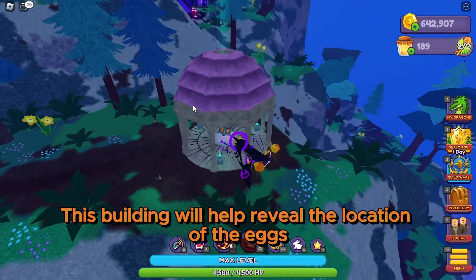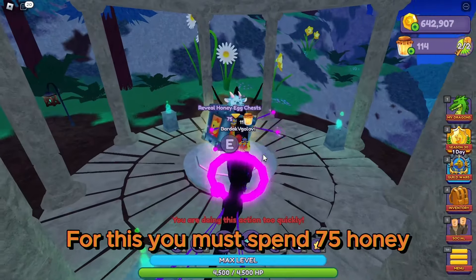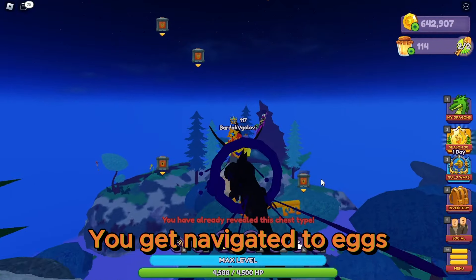This building will help reveal the location of the eggs. For this, you must spend 75 honey. In my opinion, it's worth it — you get navigated to eggs.